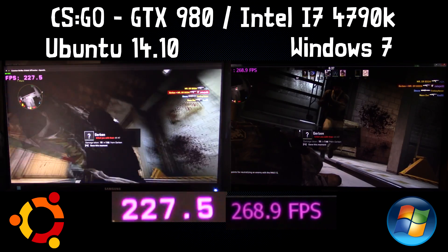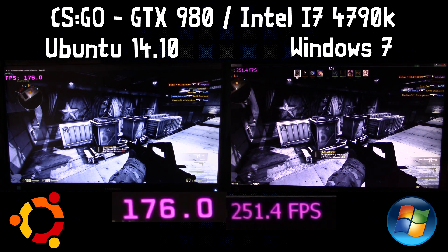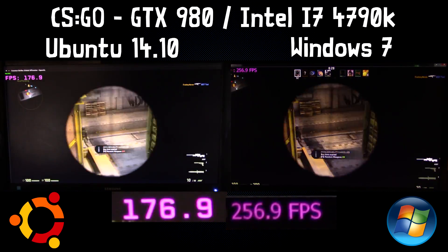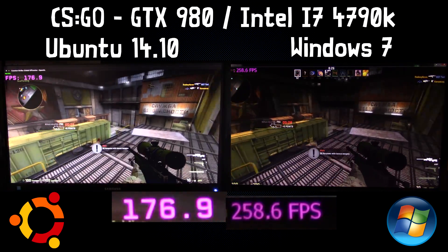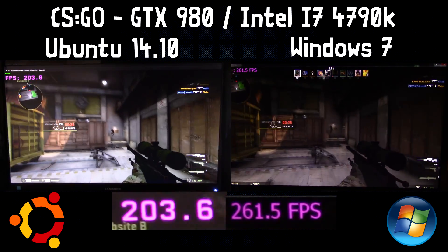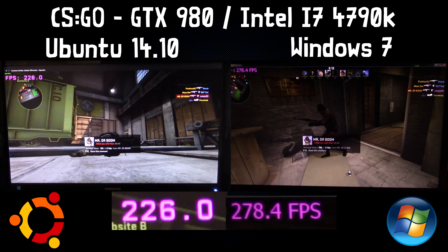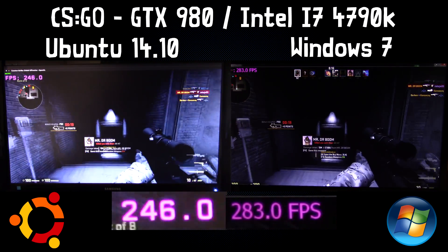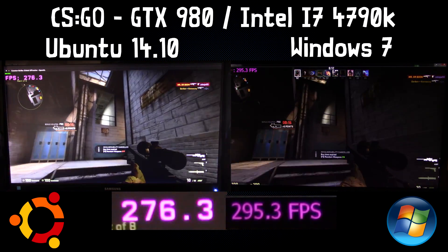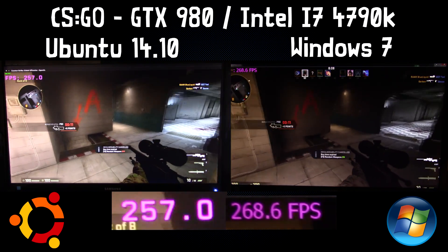Even then, the Linux port is still running great — 180 frames per second is still brilliant. Comparing it to Windows it's not ideal, but we have CSGO on Linux so I guess we can't complain. The framerate is a bit more turbulent than the Windows version; Linux very rarely goes ahead of Windows and doesn't seem to be matching it at any point.